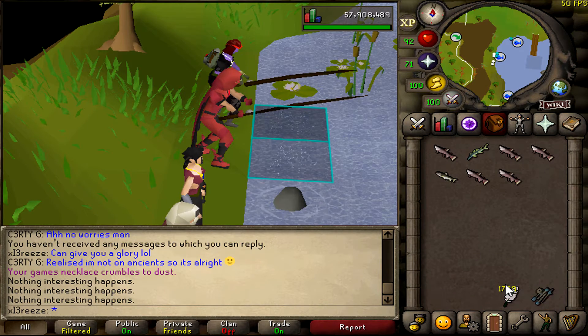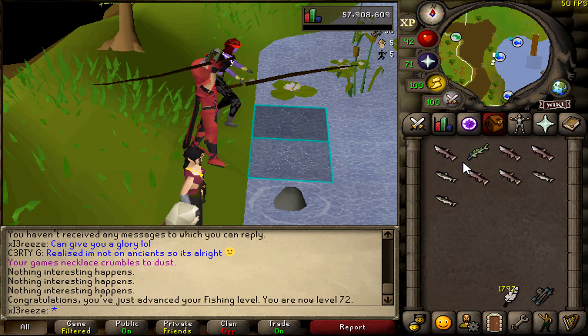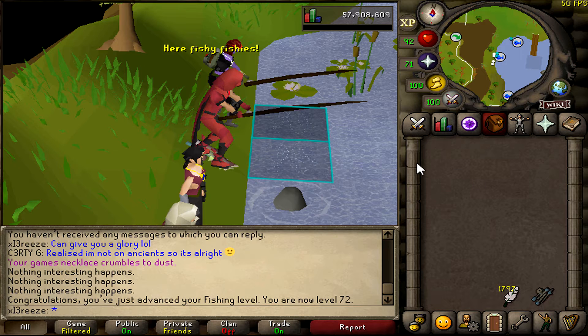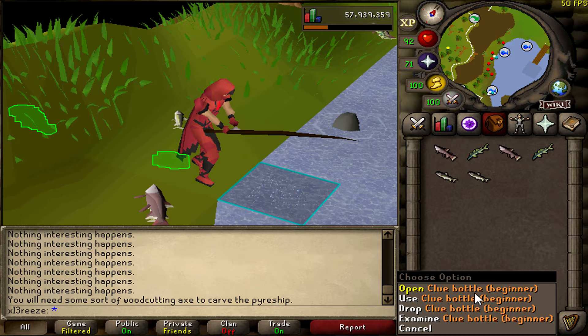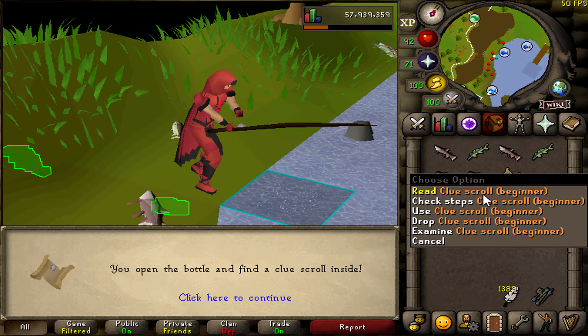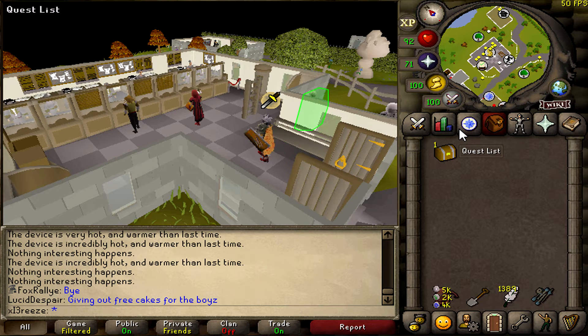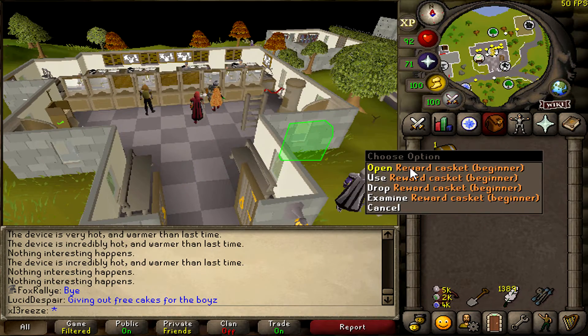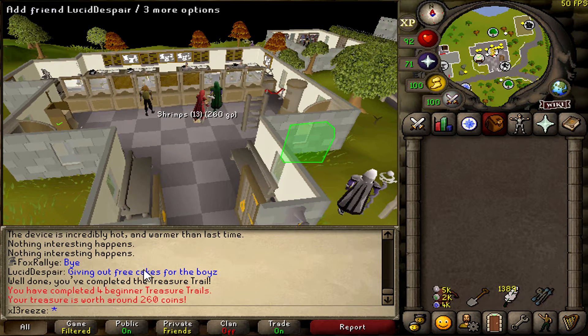Really random, but here's a Fishing level — 72 Fishing. I'm going to try and get to 76 so we can catch sharks finally, just doing a bit of AFK fishing while watching videos and editing. I managed to get a big one and a clue bottle from fishing, so I'm going to take a break and go do this clue. 200 coins — well, this is why beginner clues are not worth it.